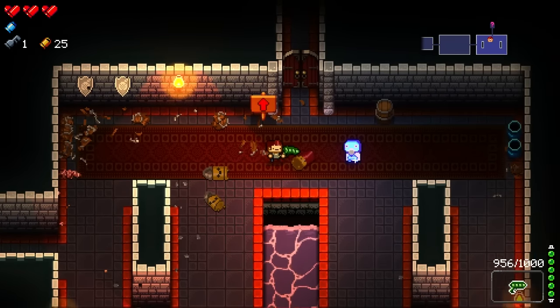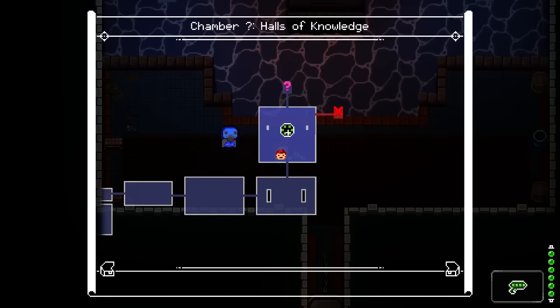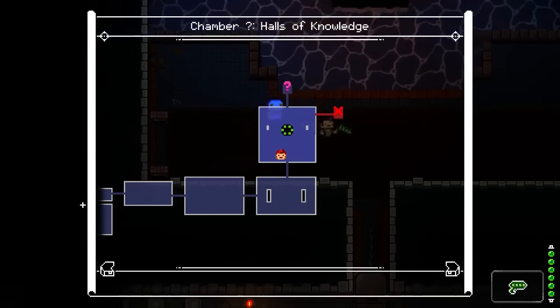What does this do? Teleporter. Whatever you find one, you can always return there as long as you aren't in combat. To use it first, open the map by holding tab and click the pizza symbol you wish to warp to. Got it? I got it. So that's really cool, because one of the things about Isaac, which this game takes a lot of influence from...